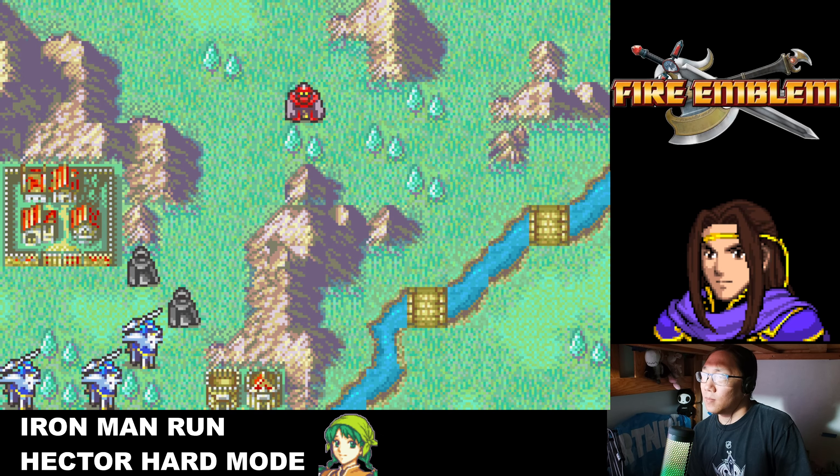I'll heal and Priscilla will heal Pent. We use a triangle attack together to kill one — boom! Out of range of the others now. We're still waiting for Vaida. All these Valkyries are just spawning endlessly all of a sudden. It was actually a good thing I didn't go north in the beginning — these Valkyries would have been spawning on top of everything else and doubling almost every one of my characters. They can even double my Pegasus Knights if they're not using the lightest weapons — that's insane.